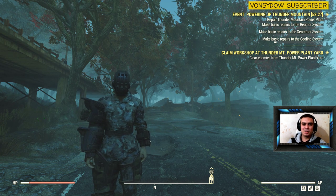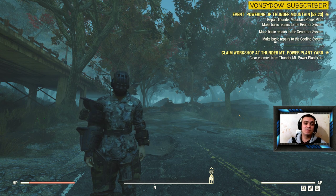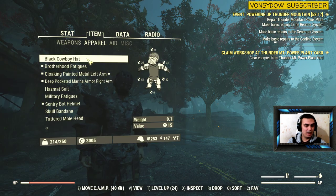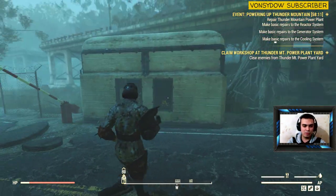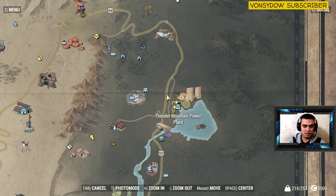Hey, what's up Z-Clan and everybody else, welcome to my 100% find outfit video. In today's video we're gonna cover where to find the Under Armour — it's called the Brotherhood Fatigue, as you can see on my screen right now. Also you can find a Brotherhood cap. The place where you find this is located in the Thunder Mountain power plant.